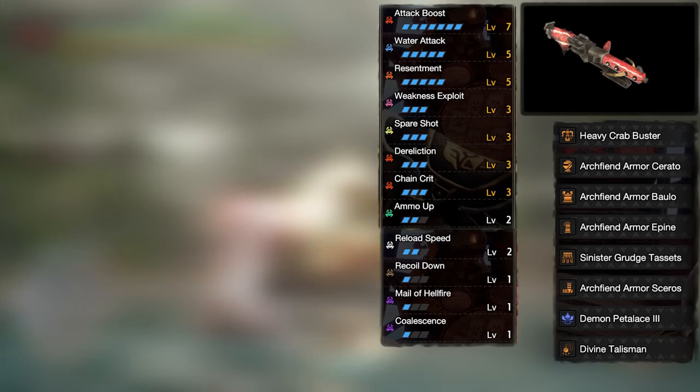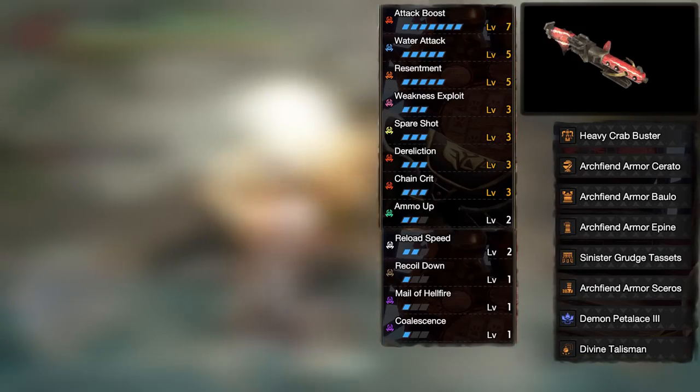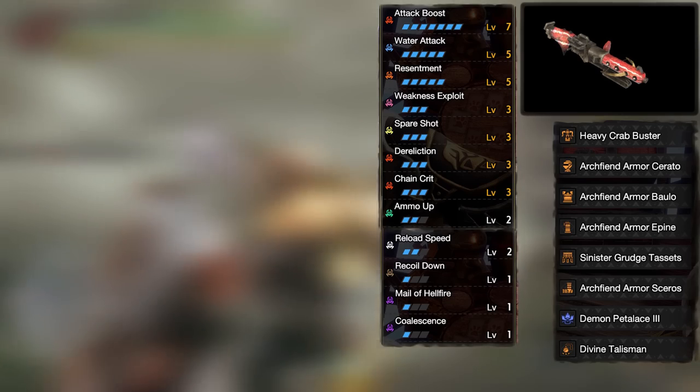For Water Element, light bowgun is sticking with the Muldron — that Clip 5 Water Pierce is just kind of crazy. For heavy bowgun, we're going to be running Daimo Hermitor, the Red Crab bowgun. Sadly it has no water ammo backup, but this one's just better than Mizutsune's, so we don't really have very many good options for water anyway.